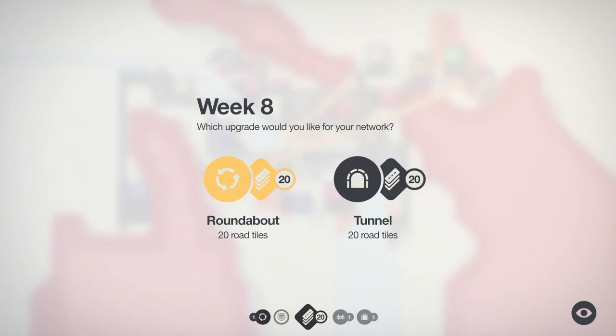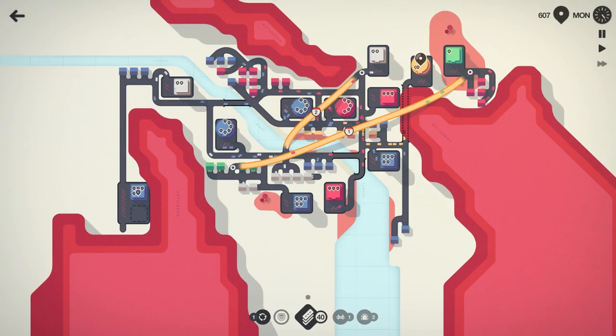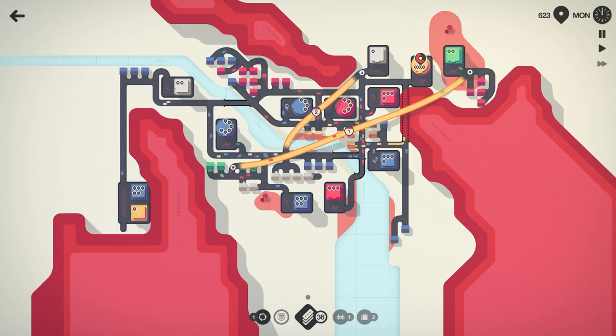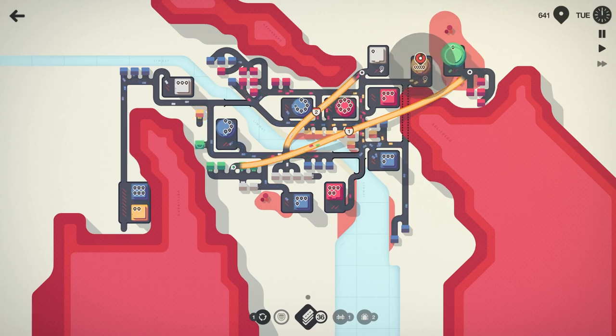Roundabout or tunnel — let's go ahead and take the tunnel. What could we do? How could we help out? I know yellow is chirping at us. Let's see if attaching it that way helps with some of the flow of traffic. We'll connect it there. There's a yellow down there. The yellow on the top right is chirping at us. That green just upgraded into a super shopping center as well.